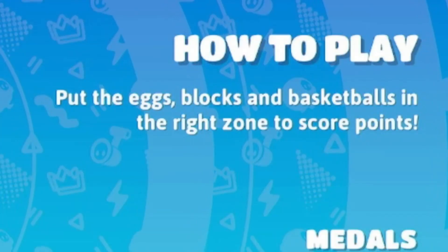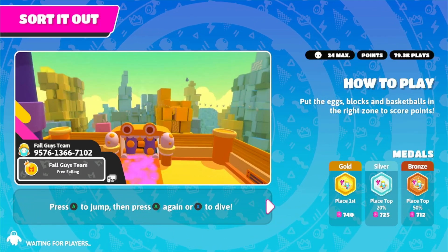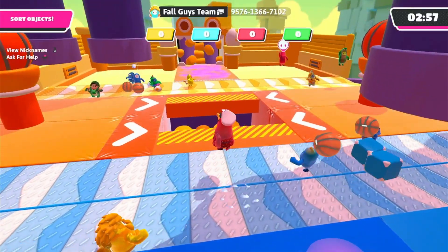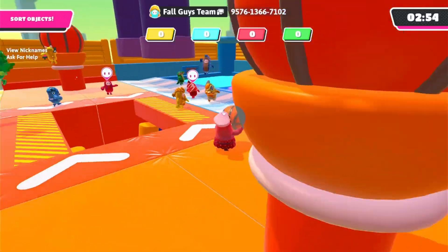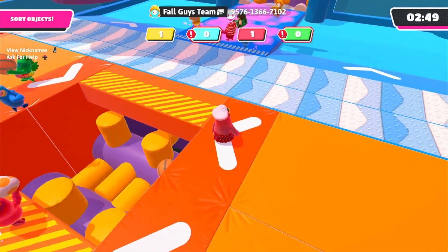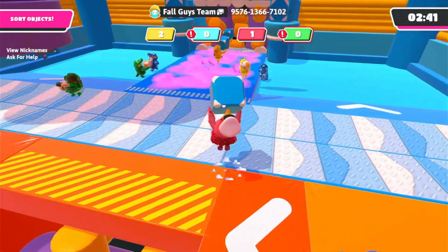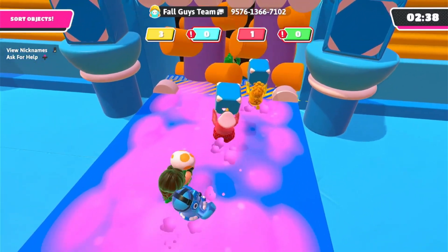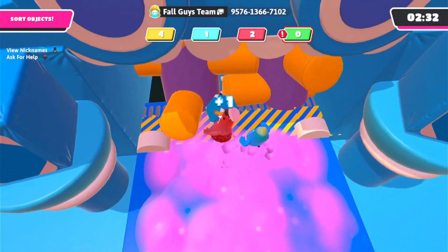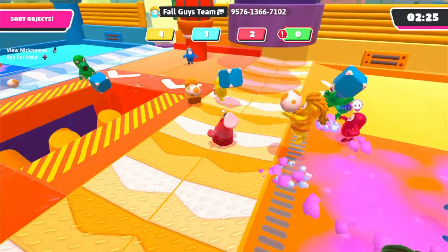A new level — Sorts It Out! Put the eggs, blocks and basketballs in the right zone. It's like Egg Siege but with blocks and basketballs too. Basketballs go in the middle, blocks go over here — you sort them out and get points for your team. This is actually so cool that you can do this in creative!